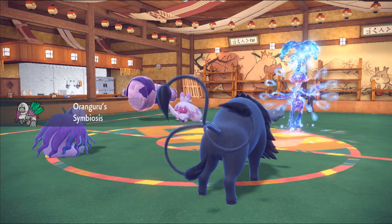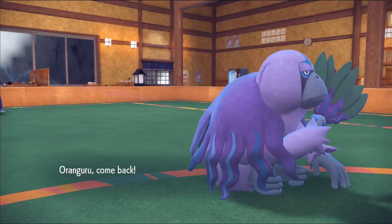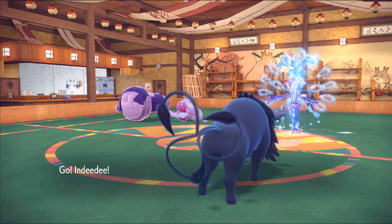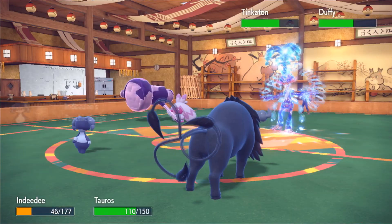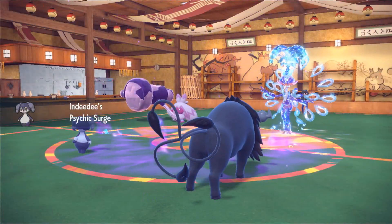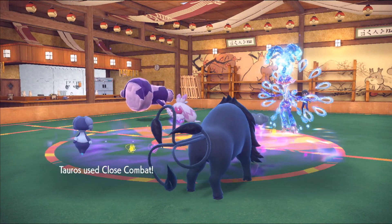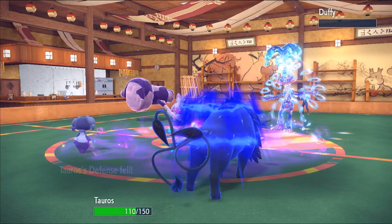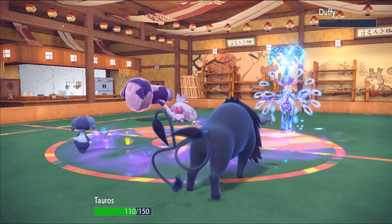I protect Tauros to stall for my Cud Chew ability — after you eat your berry, at the end of the next turn you actually get the berry again. So Cud Chew gives me another Citrus Berry. Then Symbiosis activates and gives the Life Orb to Tauros, because Symbiosis actually works with the second berry you eat off Cud Chew. I bring Indeedy back in, set up Psychic Terrain, and go for Close Combat.